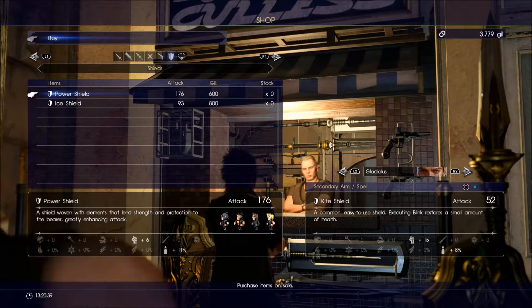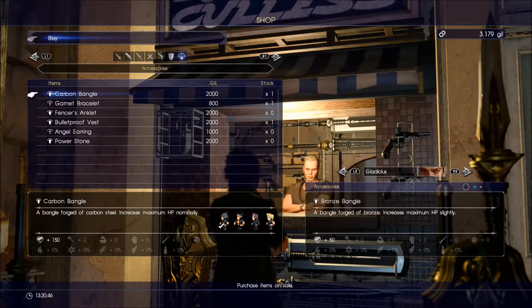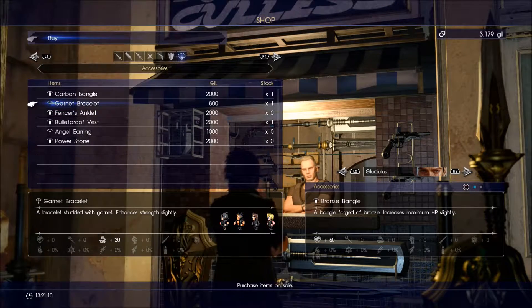Shield - Power Shield, 176 attack, currently 52 so that's more than 3 times the damage. Wow, that's a big one. And accessories - we've only got 3000 gil left but we definitely want a Carbon Bangle, that's an extra 150 health. There's options that enhance magic, spirituality, reduce damage taken, increase damage, and vitality. There's also a Garnet Bracer. So what does Gladiolus have? He has two Bronze Bangles. Let's buy one Carbon Bangle and one Garnet Bracelet for now.